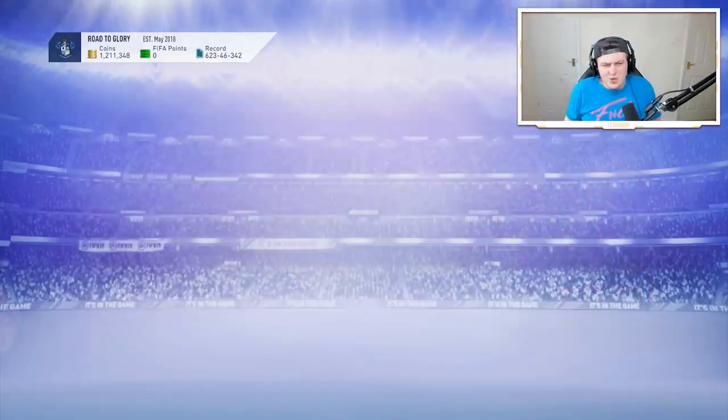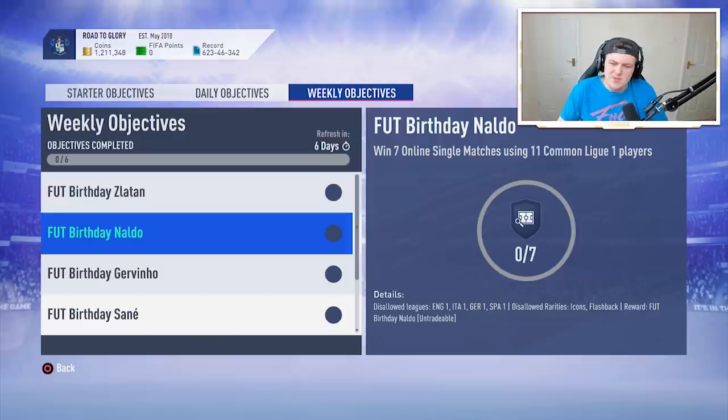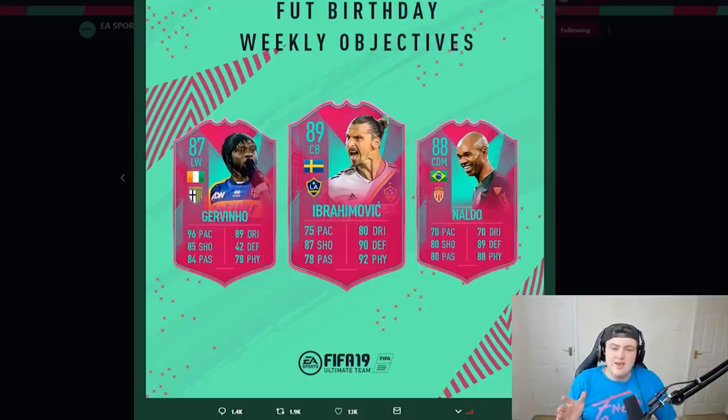In terms of the actual players, I've got to be honest — the cards don't actually look that fantastic. Don't get mistaken, I am very grateful that EA are giving us free cards. However, Ibra doesn't have that amazing defensive stats. He's pretty cool to have, but I know for a fact most people will have flashback Ibra anyway, and you can't play the same player in the same squad. So he's pretty much going to be rendered useless for most people.